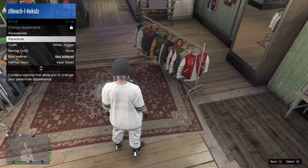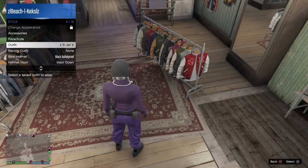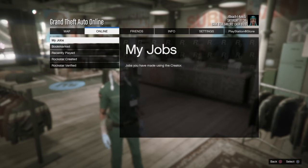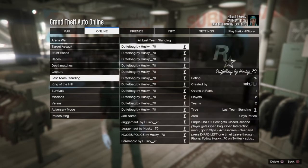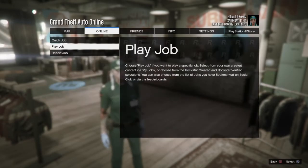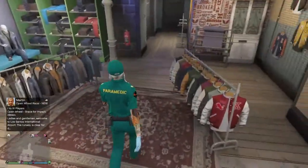First things first, you are going to need the paramedic belt, so you need this outfit. I recommend going to Rockstar Games Social Club or just searching on Google — search up 'Husky 70 paramedic' and it'll show up. I'll try to put the link down in the description. Basically you just want to go to Social Club and bookmark the Husky 70 job.